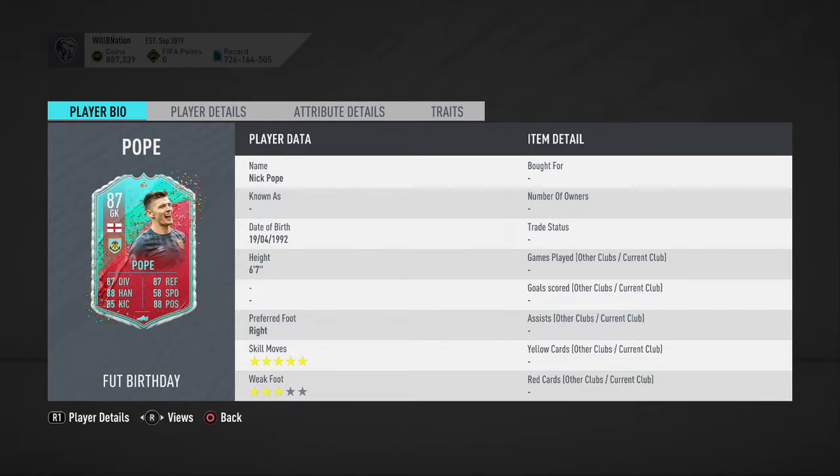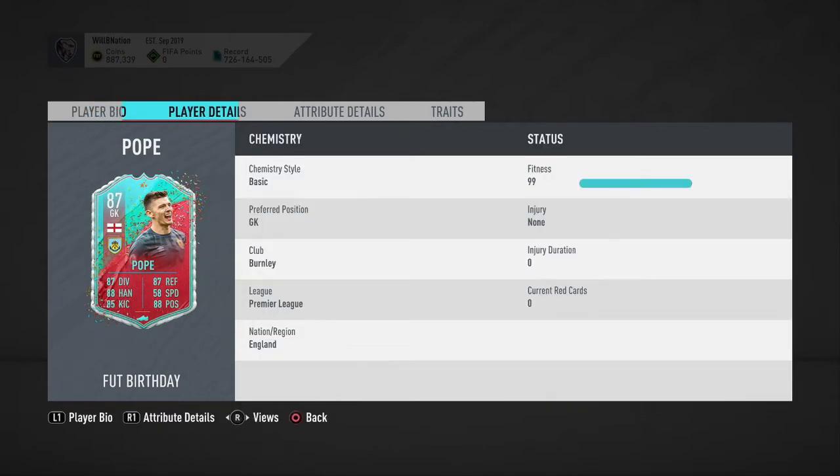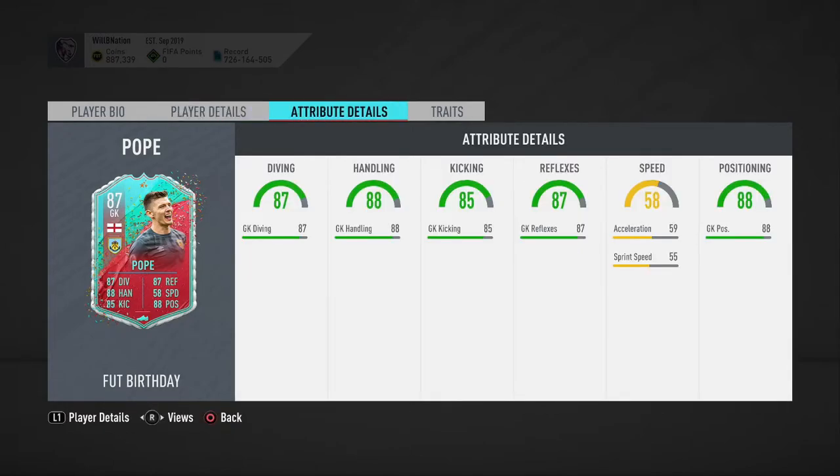The most important thing I see is that he's six-foot-seven — he is a giant in goal, which is just really really good. For me, the taller the goalkeeper the better, so having this Nick Pope seems like a great addition to anybody's squad.